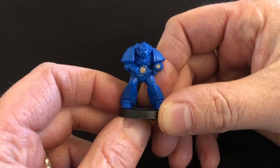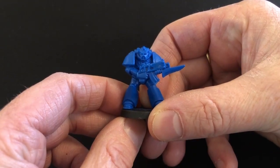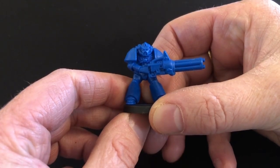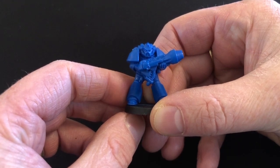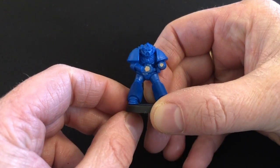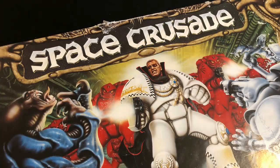There are three different weapon options for the commander: he can focus on melee and take a power sword and power fist, he can focus on ranged combat and take a heavy bolter, or he can sit somewhere in the middle and take a power axe and bolt pistol combo. For the regular marines, you must have at least one who takes a heavy weapon. The basic weapon is the bolter — marines with bolters get a speed boost but reduced combat effectiveness. Heavy weapon options include an assault cannon, a plasma gun, and a missile launcher.